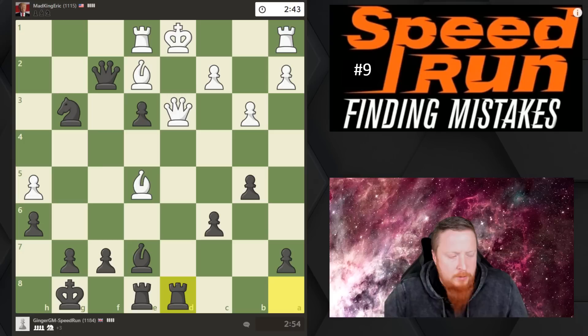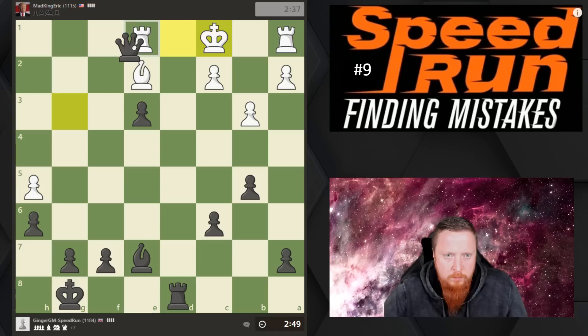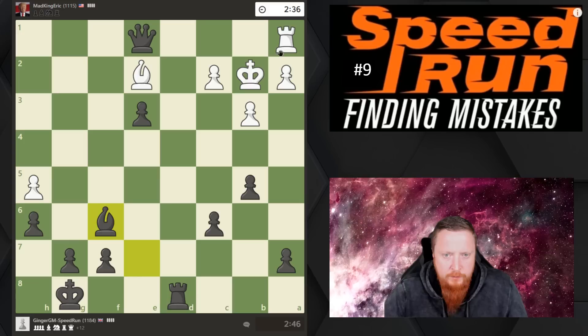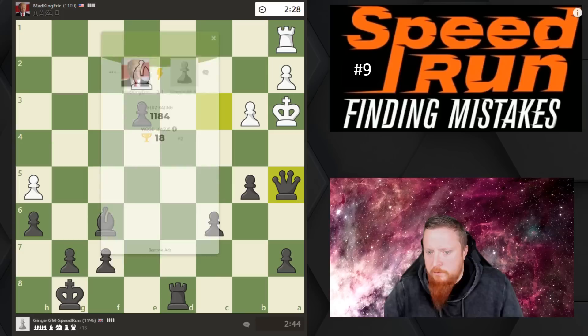I want to bring my rook to that open file. Now I should be winning a queen — we can take this one. His queen is not running away. If his king runs away we'll take his rook as well. Let's take every piece — look at those checks, look at the ways to bring all your pieces into the game. It's checkmate in two moves here: one move there and the next move will be checkmate on this square.